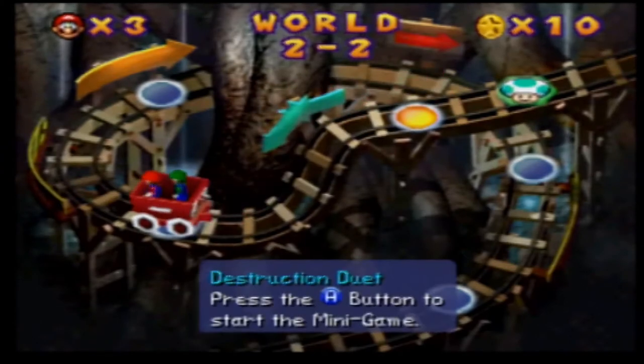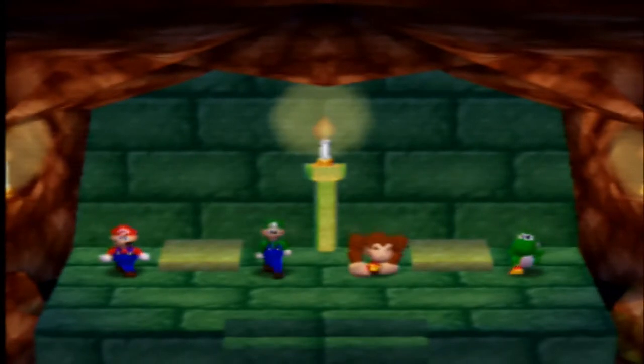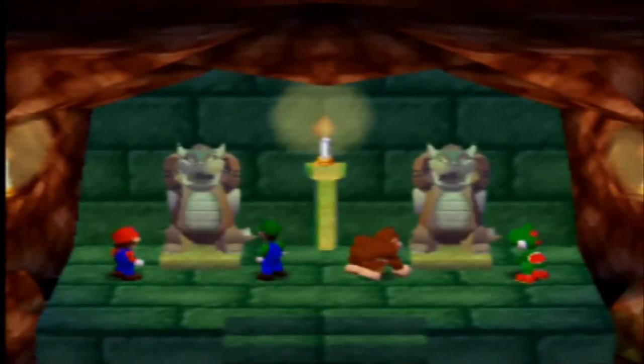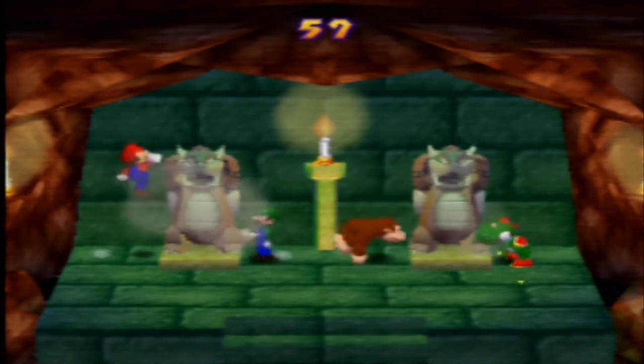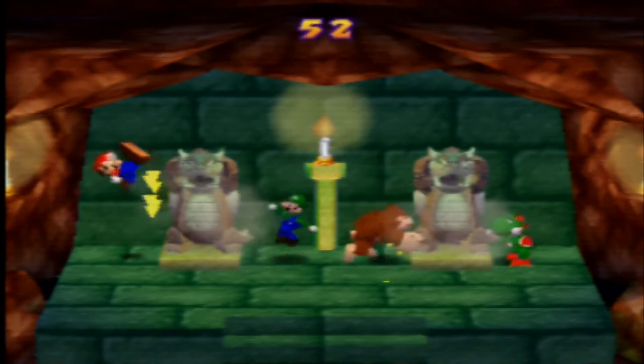Next up is Destruction Duet. Since this is on the hard course, we're actually going to be dealing with a big Bowser statue. The same strategy I used for multiple repeats of this minigame: just keep jumping and then kicking mid-air. That way you can deal massive damage to the actual statue, and you can easily get through it no problem.